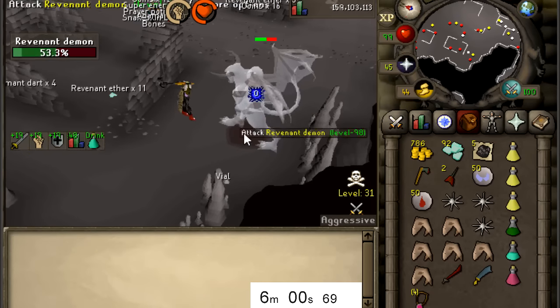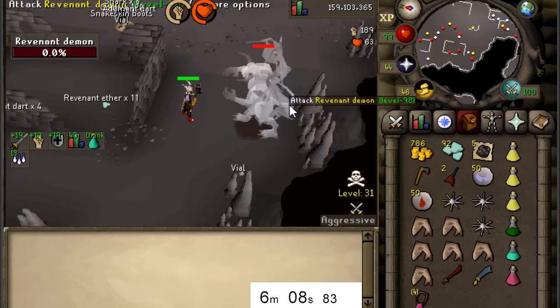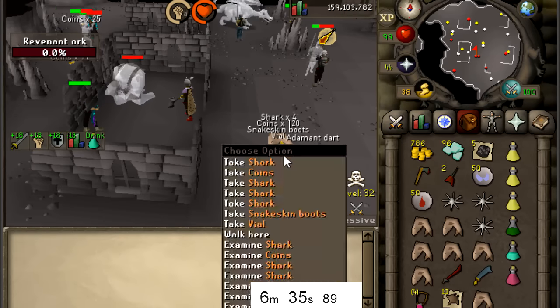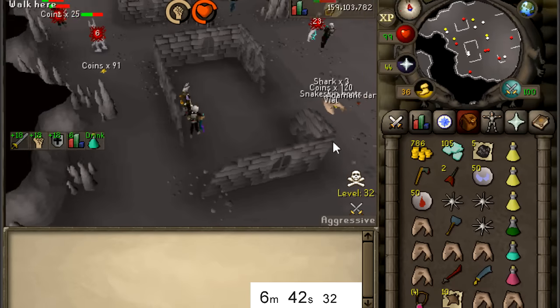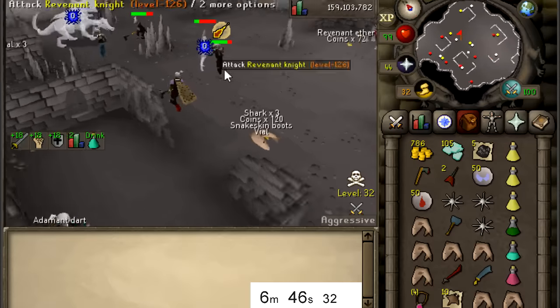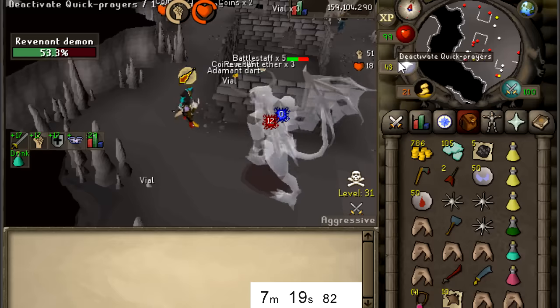People just leave Revenant Ether on the ground - might do a looting video of these, this stuff adds up. Something you should know is that when you get a big drop it's actually broadcasted to everyone in the cave. So if I got the 100 dragon skirt drop, everyone would see it. I really like that Jagex made the drops this way because you can't protect 100 dragon plate legs - it's multiple of the same item, so if you get that drop and a team catches you, you are going to lose it.